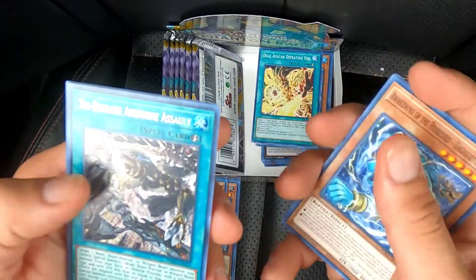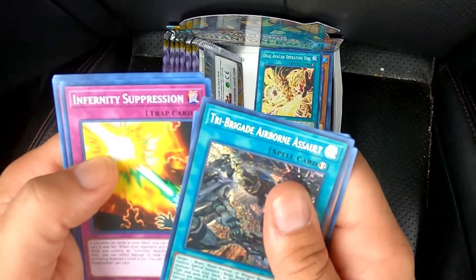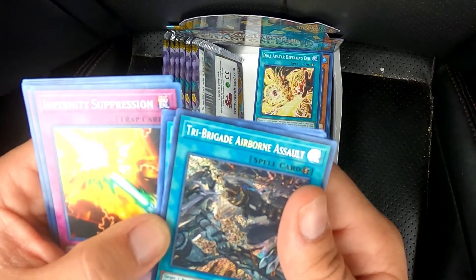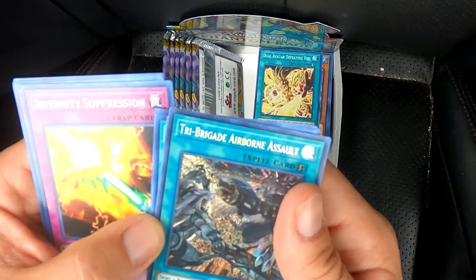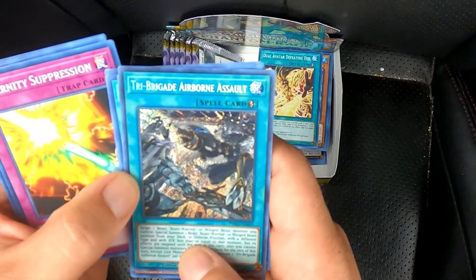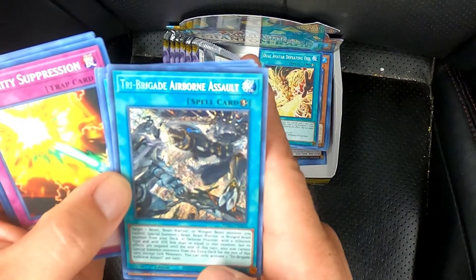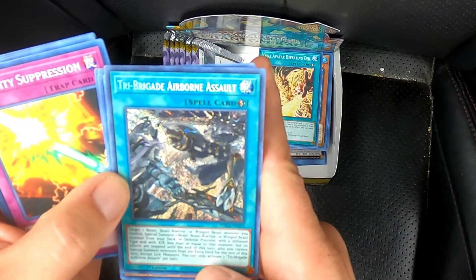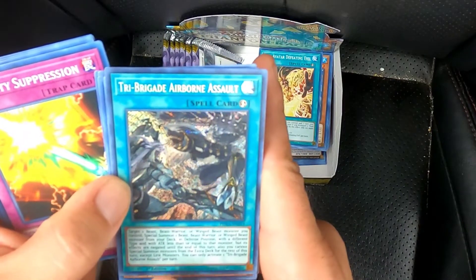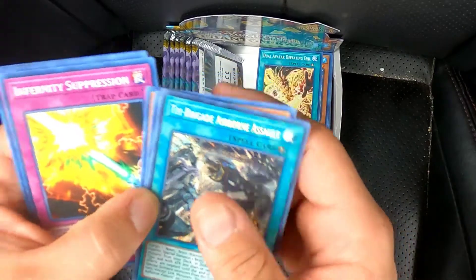Tri-Bridge Airborne Assault — nice. Tiger 1: target one beast, beast warrior, or winged beast monster you control. Special Summon one beast, beast warrior, or winged beast monster from your deck in defense position with a different type and with less attack than or equal to that monster, but its effects are negated until the end of the turn. Also, you cannot special summon monsters from your extra deck for the rest of this turn, except linked monsters. You can only activate one Tri-Bridge Airborne Assault per turn.